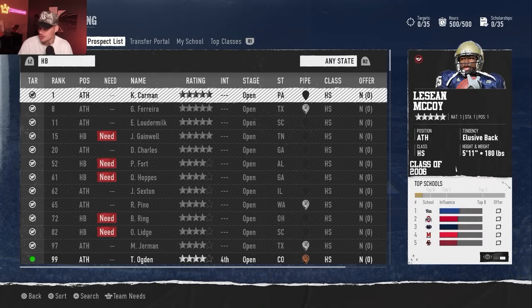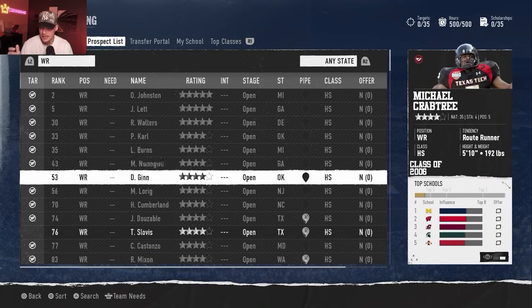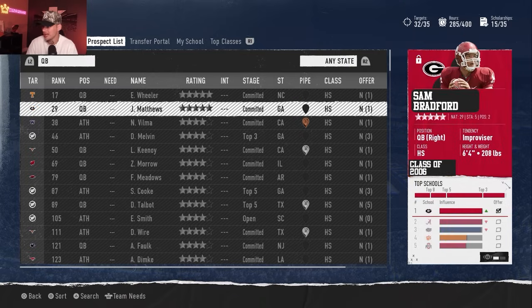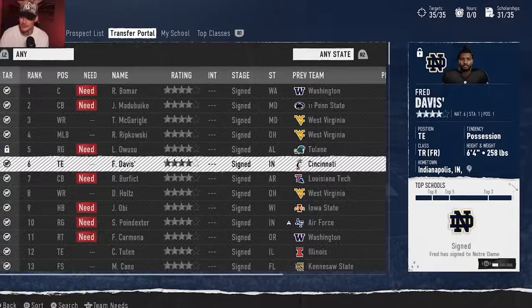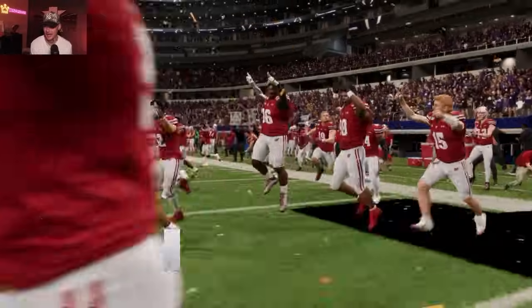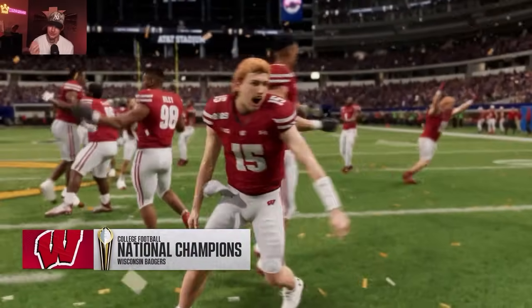For each season I will create the top 23 recruits from the real life recruiting class of that season, and then we will track the recruiting process to see where each one ends up. The recruiting in College Football 25 is completely revamped and adds a ton of depth, with a whole new off-season transfer portal so when star players are unhappy they can leave and join a new program.